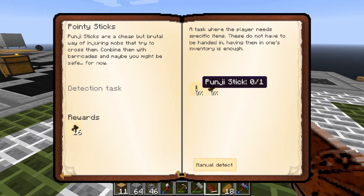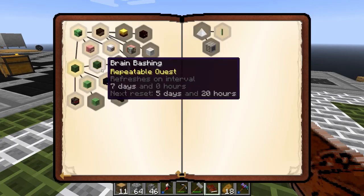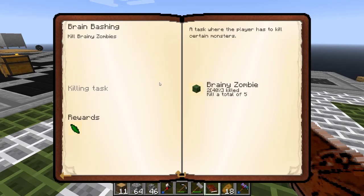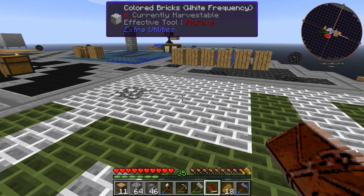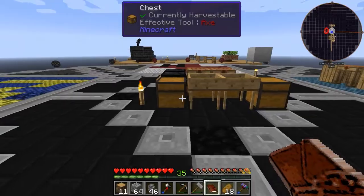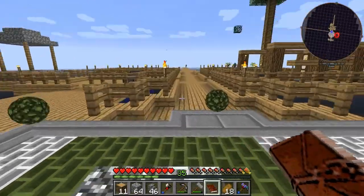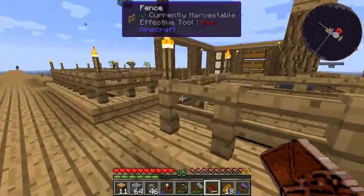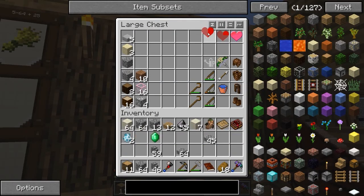That falls under getting the farm area up and running — I'll prioritize that. Do we have a reward chest somewhere? We've kind of just been putting things in the storage area over the farm for now, so I guess we'll stick with that for the time being. Put the hearts together.